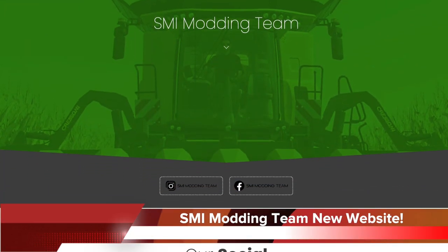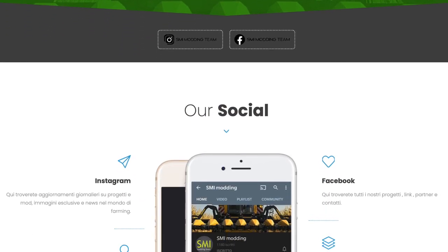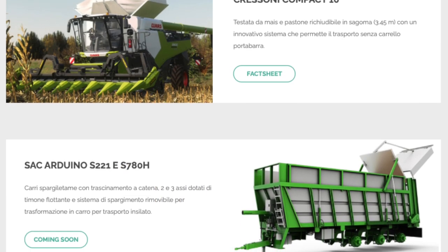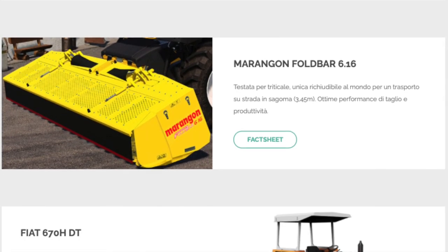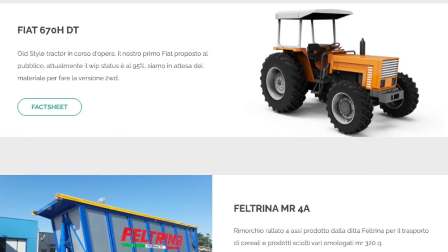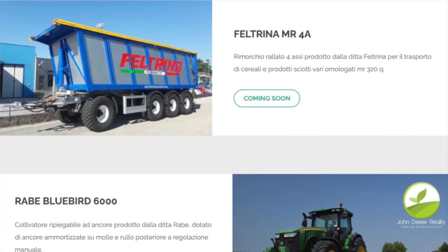SMI Mod Team usually release fact sheets on Saturdays, but today we get something a little bit different — their new website. SMI are the modders in charge of the recently announced Grisoni Compact 10 Folding Corn Header. On their new website, you can find all the information on their mods and screenshots submitted by the community. You can also find weekly information and keep in touch with everything SMI Modding are up to. Link in the description.